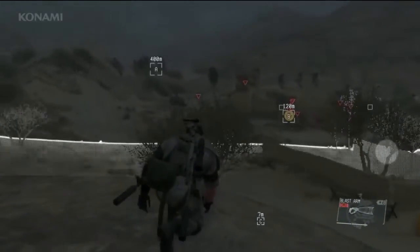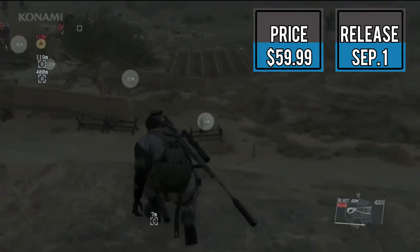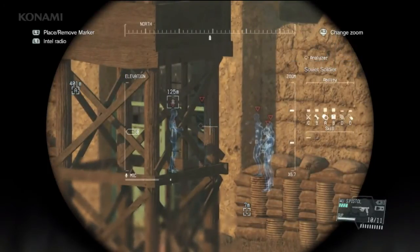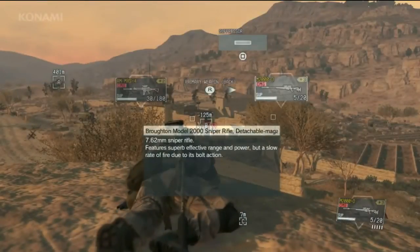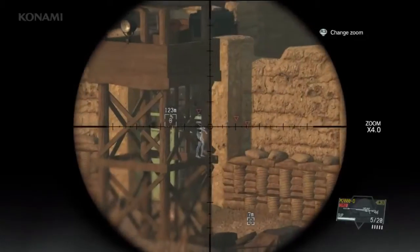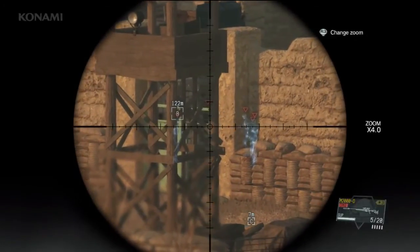Metal Gear Solid 5 The Phantom Pain will cost you $59.99 and will be released September 1st for PlayStation 4, PlayStation 3, Xbox One, Xbox 360, and Windows. It's rated mature for blood and gore, intense violence, sexual violence, and language.